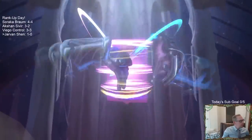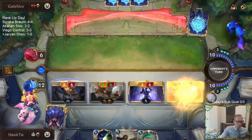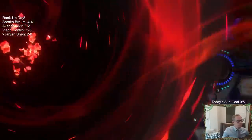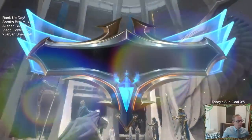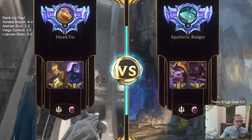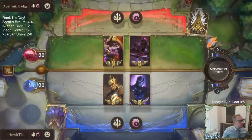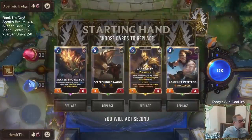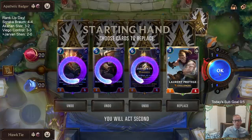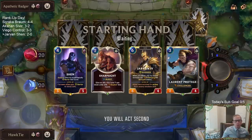Alright, 2 and 0! Sorry, I always forget about predictions. So Lulu Zed — super aggressive, all the elusives.